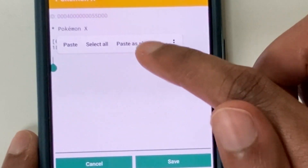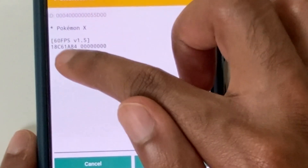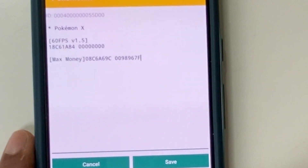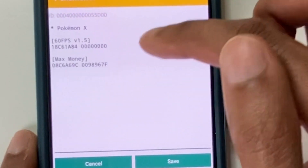Paste it as plain text. Because if you don't, I'll show you what happens — if I just paste, it ruins the formatting. And we don't want this, it won't be readable for the emulator. So it has to be pasted as plain text like this.